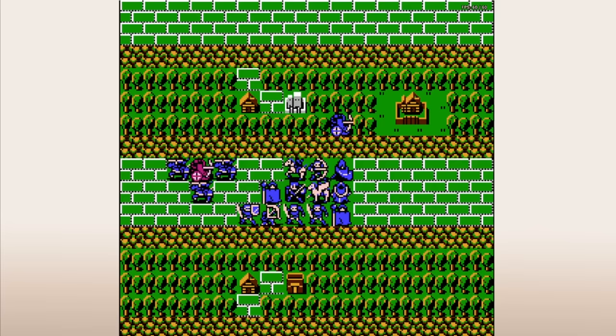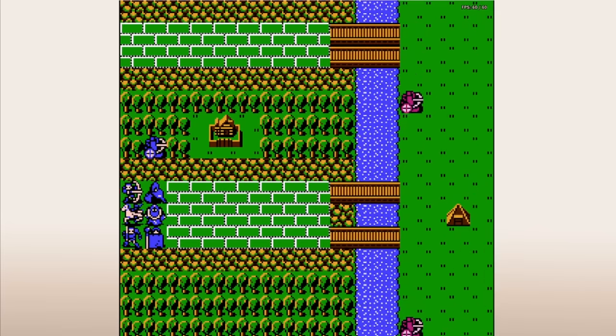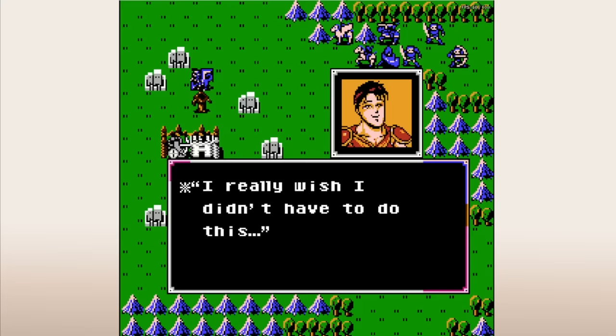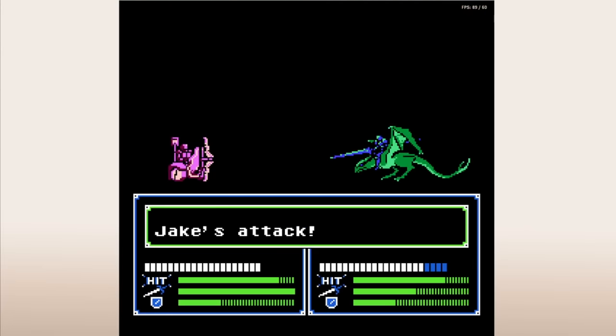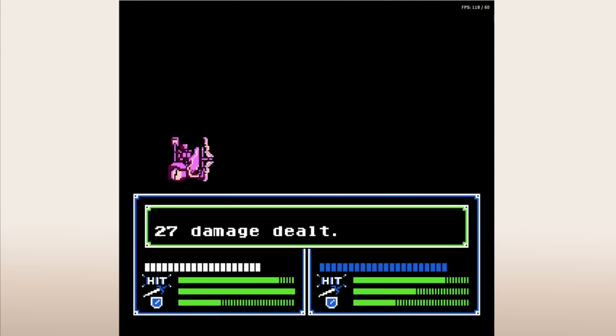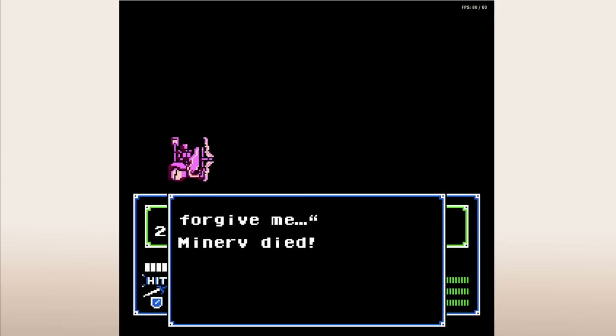Fortunately, specific ballistas do have effectiveness. The Arrow Spate, for example, is effective against flyers — you can see it in action here, sadly murdering my Minerva. Another ballista, the Thunderbolt, is effective against other ballisticians, which can make them a good choice if you're lacking units that can punch through the high defense of enemy ballistas.